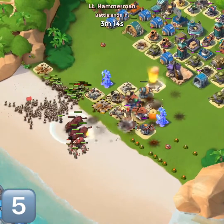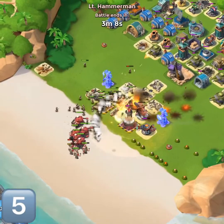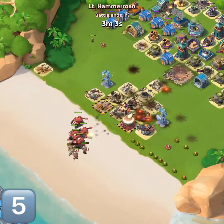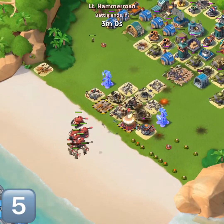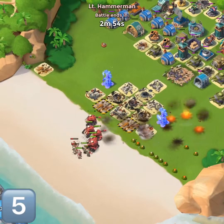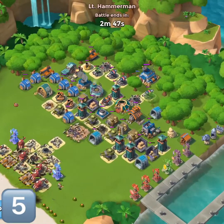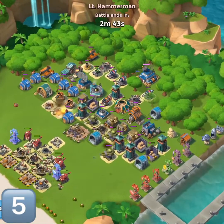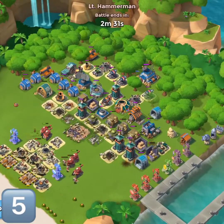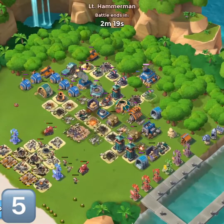Riflemen coming in, microwave emitters still going. Some of the guys are branching off to the back — I did not do any defensive setup back there, I literally just moved the buildings back there. Let's see what happens. We've got sniper towers helping out, taking out those tanks. The tanks get in range of the machine guns — machine guns taking out those tanks.